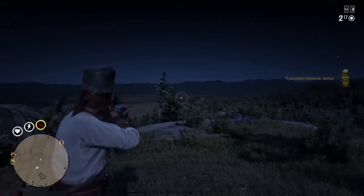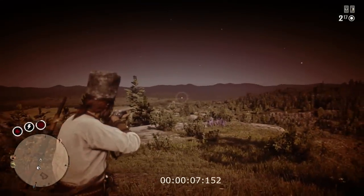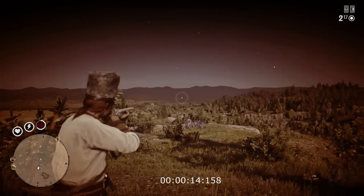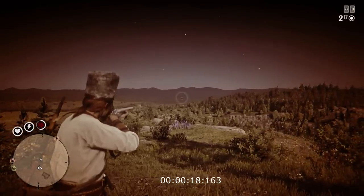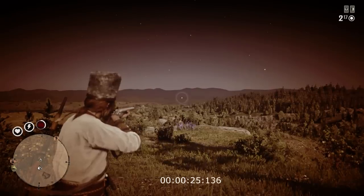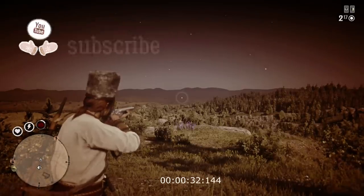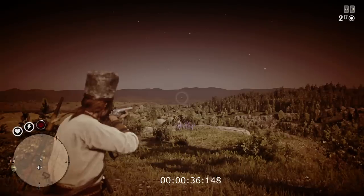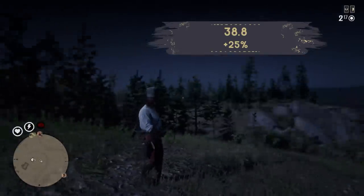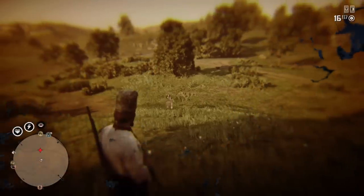There are only three ways to refill your dead eye bar — it doesn't refill by itself. First is to kill someone. Second is to drink a tonic. Third is to use an ability card that regenerates your dead eye bar. Also, one ability card called The Unblinking Eye helps lower the dead eye drain rate. Testing it, we passed 31 seconds and still had dead eye. It took 38.8 seconds to drain, meaning The Unblinking Eye makes us drain the dead eye bar 25% slower.